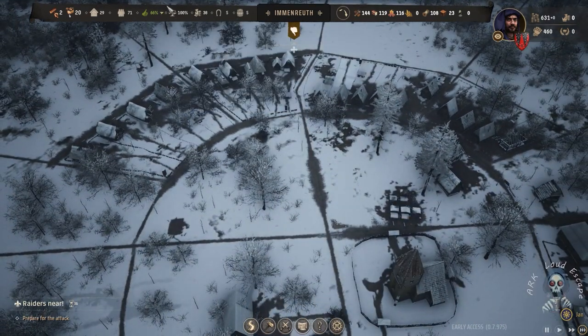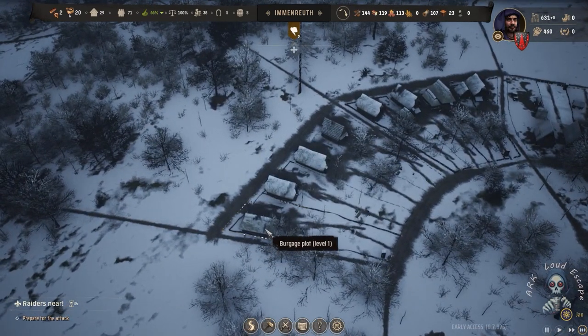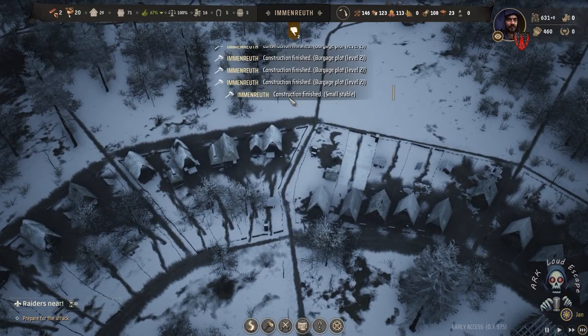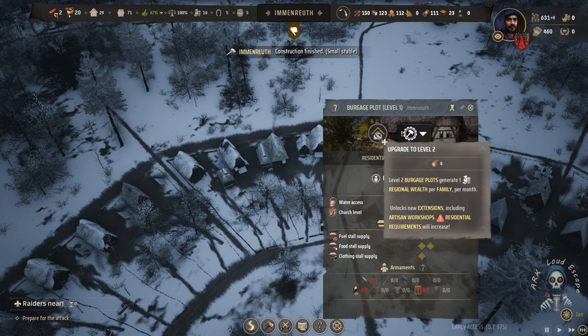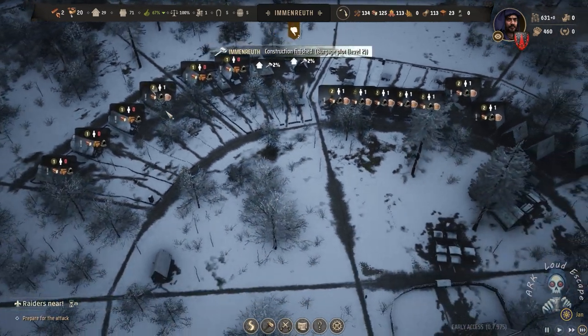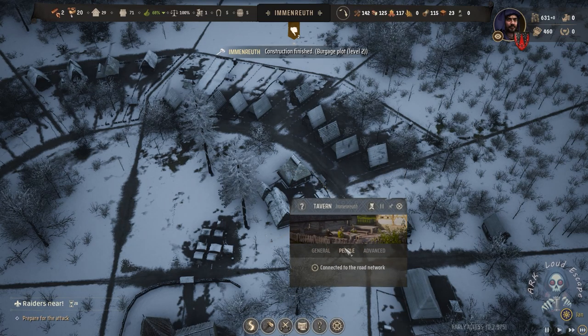We are almost good on approval — it's 68, which is good now, but we aim for 70 plus. Upgrading our houses to level 2 is good for a wealthy region.